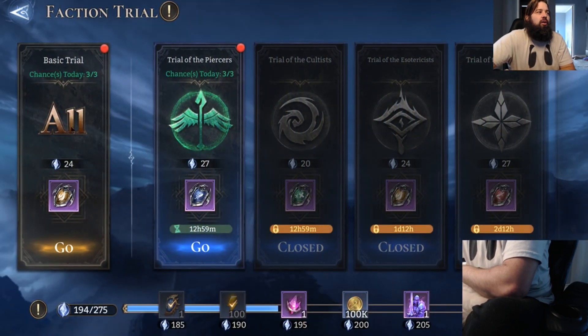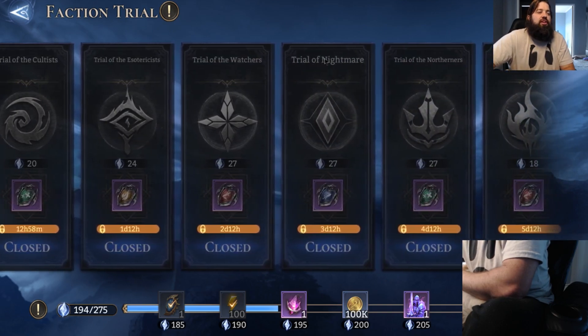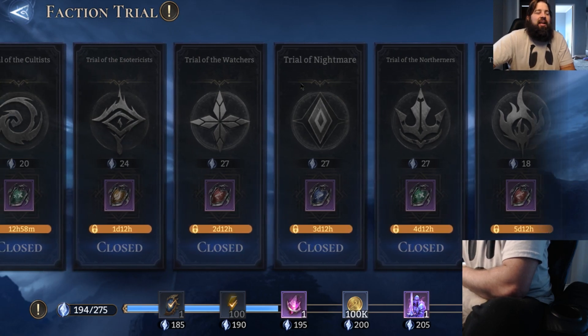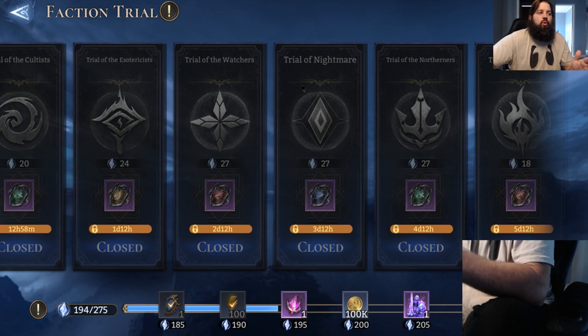Lastly, the faction trials. In the basic trial I definitely see him being useful — being able to respond to certain lanes or delay certain enemies — though not incredibly useful. The boss doing its scream, I don't foresee Diamond lasting long enough. Diamond is absolutely a full glass cannon build; I can't imagine ever wanting HP or defense on him because we want to take advantage of those death timers. For the nightmare trial, because he's so easy to summon out and his cheap cost lets you build up to your full nightmare synergy really fast, I think he's very good.